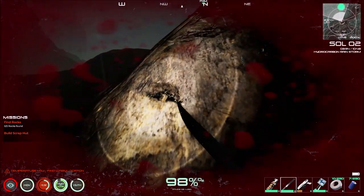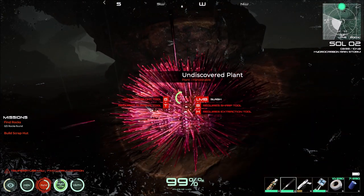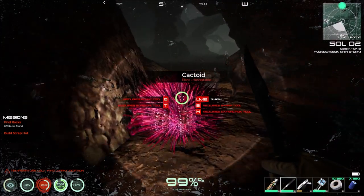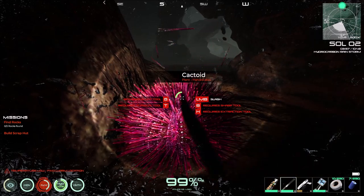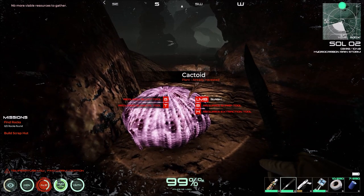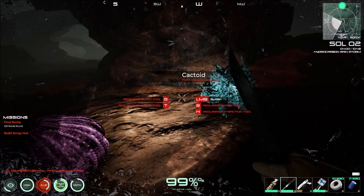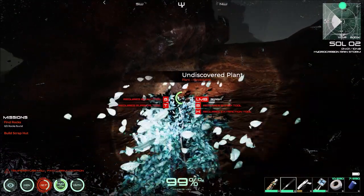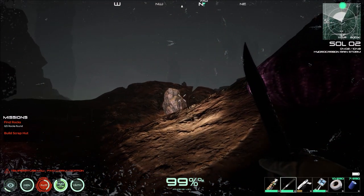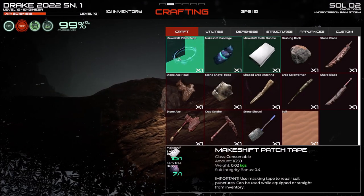One thing you want to grab next with the knife is alien fiber. Depending on what's available - as you can see - some require a blunt tool, a surgical tool, various different things. You can get different resources from each of these. Every time you hit one it tells you what you can make from it. We've got plenty.